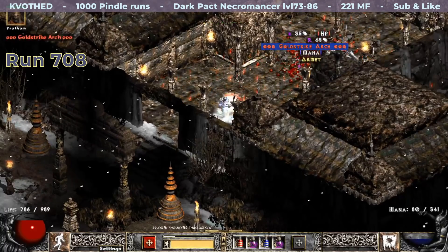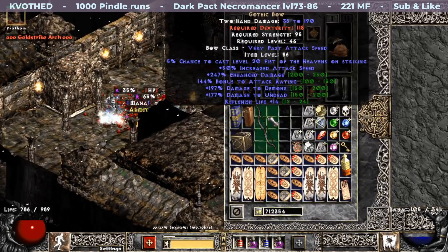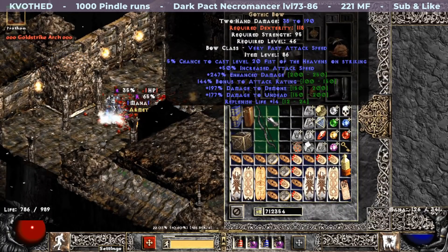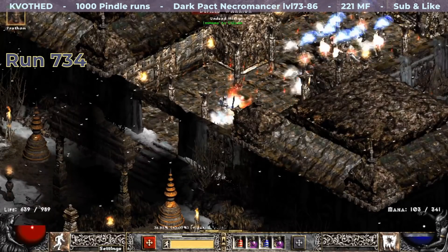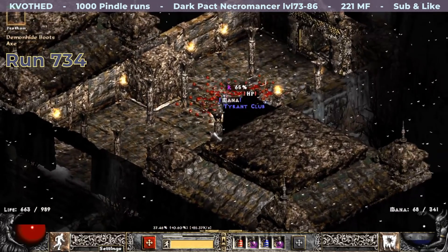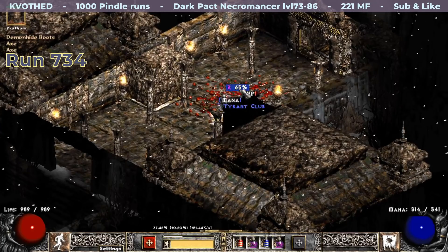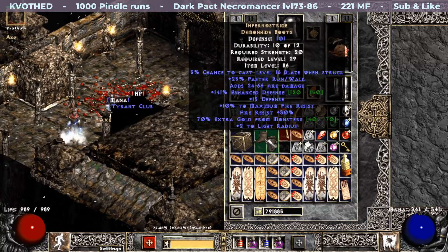Run 708. Pindle drops me a unique bow: Gold Strike Arch, that rolled very high across the stats and now has level 20 Fist of the Heavens. My next find is a little less useful, perhaps only for a very specific occasion: Infernostride with 10 to max and 32 normal fire resistances.